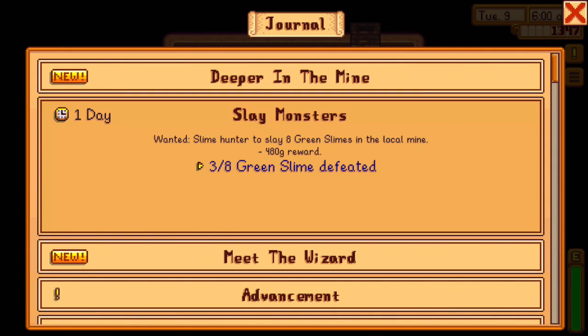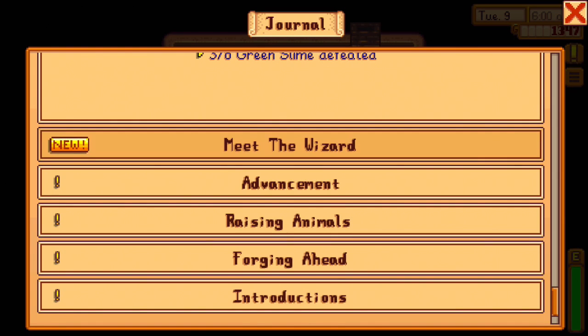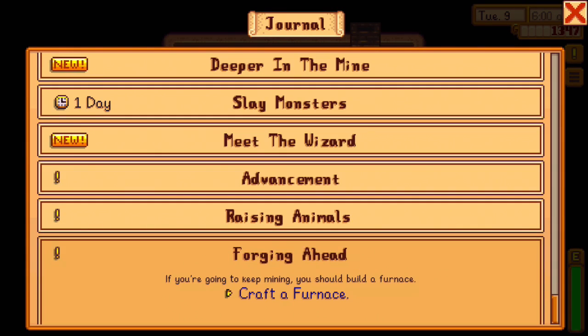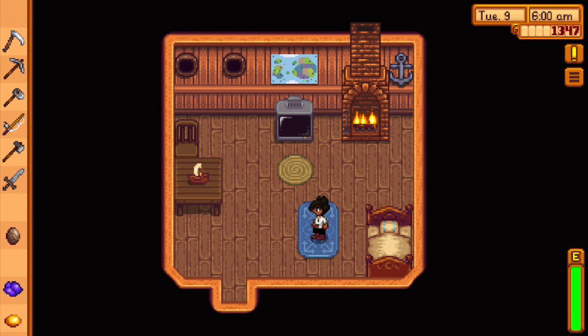I have a day three out of eight green slimes. Oh, I didn't know I still had time! So we can actually do some monster slaying instead, but I also need to meet the wizard and craft a furnace. But we'll go into the mine.